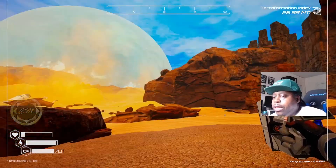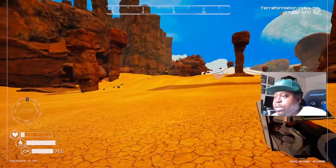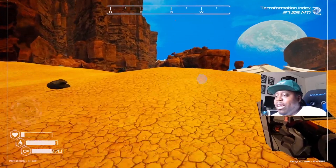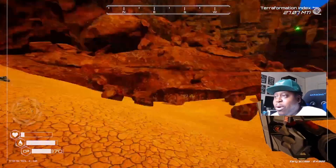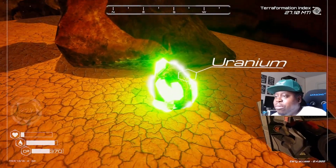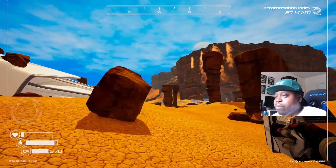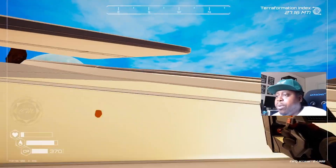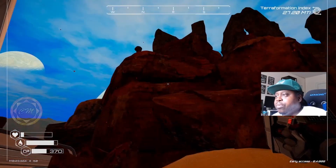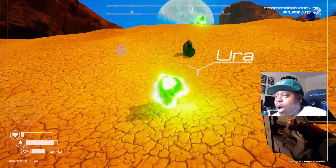One went behind the mountain and one's probably on top of it. The payoff of this one isn't going to be too great, but we'll make it work — as long as we have enough to get a couple more uraniums, we can do the iridium and make another rocket. Just getting two replaces the two we used. Let's see if we can get up here — we're having to scale the mountain. We'll get these ones that are out in the open.